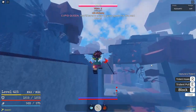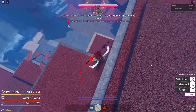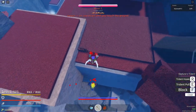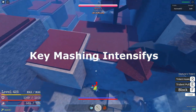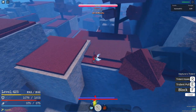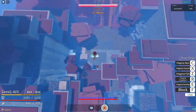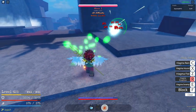Wave three — you want to bring them right over here. Geppo up and hold eruption, and they should die to burn damage.